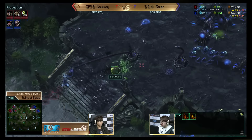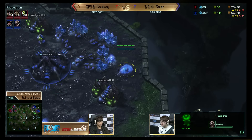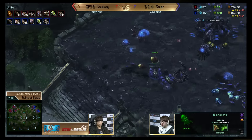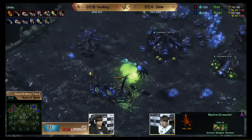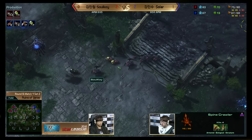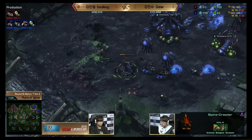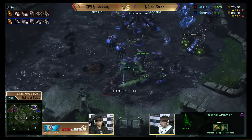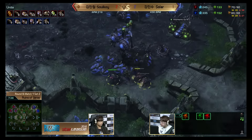The Mutalisks are almost ready. Sulky is going to use those banelings to break the spines and one more spine is coming up. Solar can kind of assume what Sulky is going for, but no spores just yet. A really nice baneling hit there for Sulky. That spinecrawler left is pretty weak but Solar has two more on the way and seven Mutalisks. This game is essentially over if Sulky doesn't do critical damage right here — the drones are off the line, here come the Mutalisks, and he's not doing enough damage.